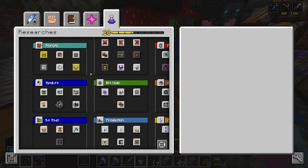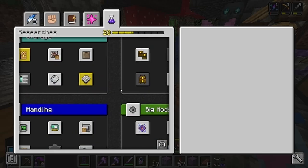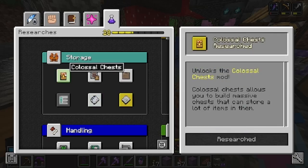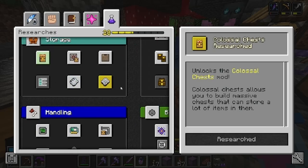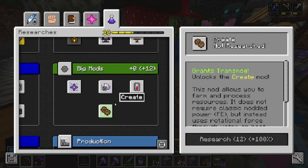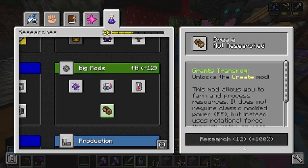And then this is the research right now. Me and my friends have only unlocked Applied Energistics and Colossal Chests so far. We think we wanna go for Create next, but we're gonna need a lot of research in order to research Create.